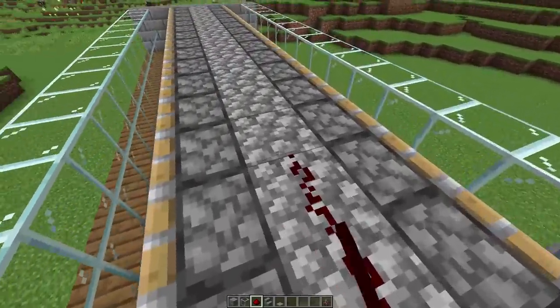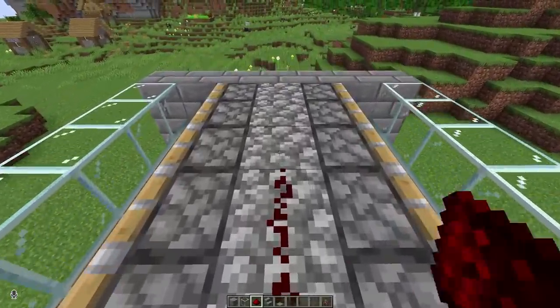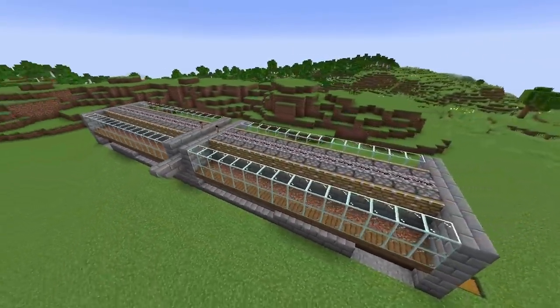Grab some redstone and run a redstone line across all 15 of these blocks down the middle. Don't put one on there because you don't want it. Do that on the other side as well. So it will now look something like that.